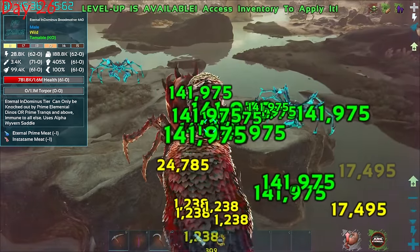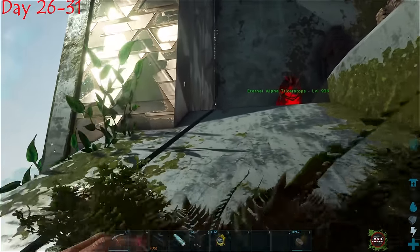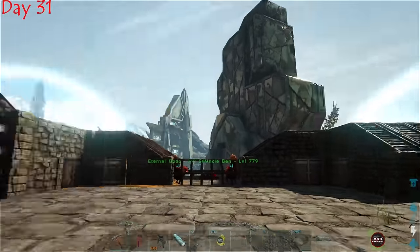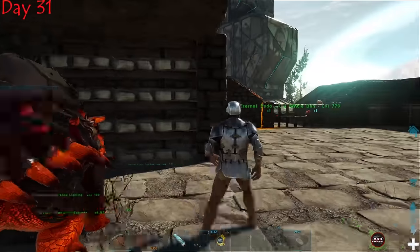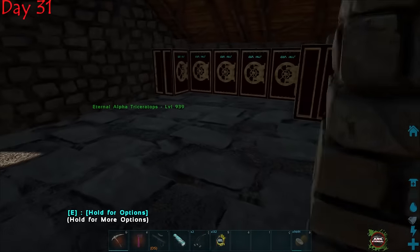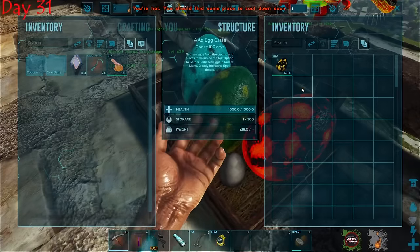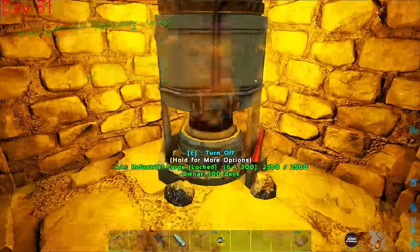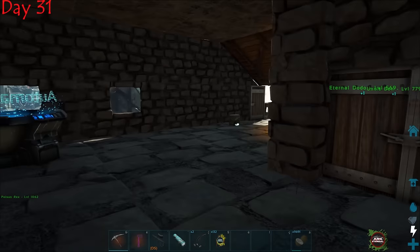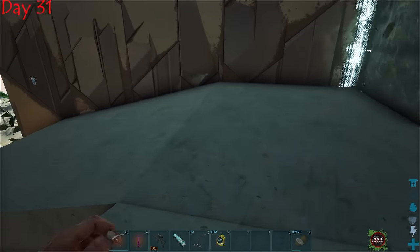First though, I returned home for some base building — felt wrong having a giant dodorex and no base. After finishing up, I was really proud of this build — not something I normally do. We've got a little anky area, a storage section, a space for our dodos with Uncle Ben, a mini industrial forge you can make at the AA bench, and a crafting bench area. Pretty cool setup overall.